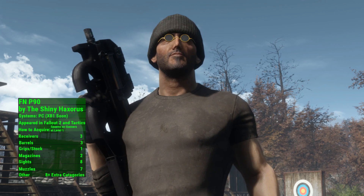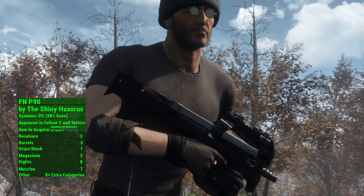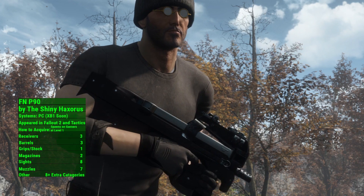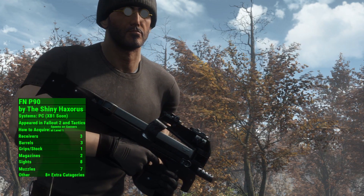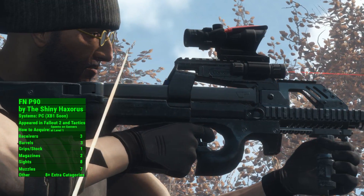The Shiny Hexaurus has blessed us by introducing the P90 submachine gun to the Commonwealth. This weapon was introduced in Fallout 2, making it extremely lore-friendly. I want to take a moment to give my praise to the Shiny Hexaurus — this is such a well-made firearm.